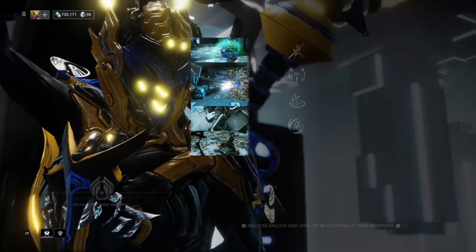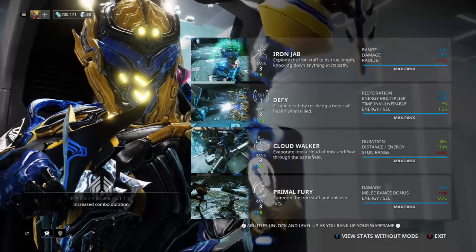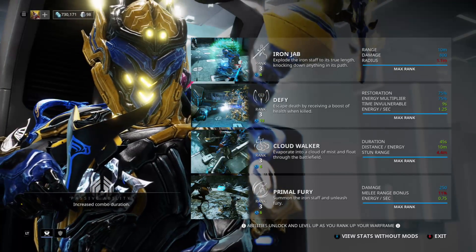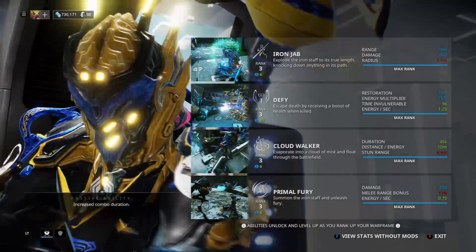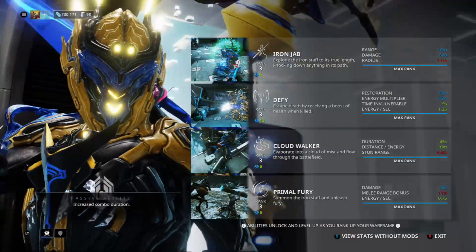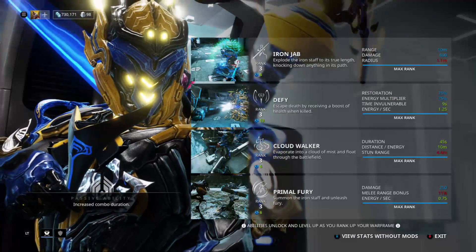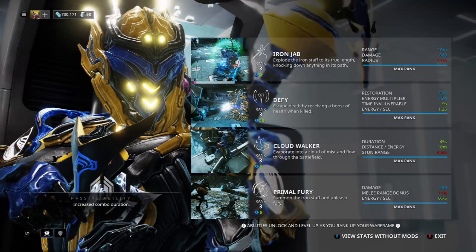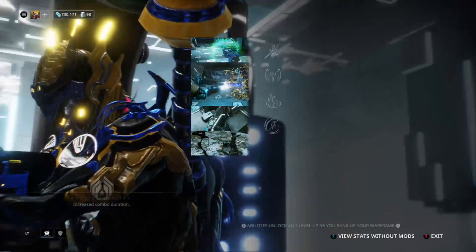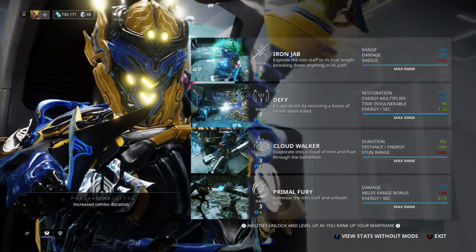Wukong's abilities: his one, Iron Jab, extends the iron staff to its true length knocking down anything in its path. His two, Defy, lets him escape death by receiving a boost of health when killed. Three is Cloud Walker — evaporate into a cloud of mist and float through the battlefield. And his four is Primal Fury. The passive increases combo duration, so he's definitely a melee-heavy frame.